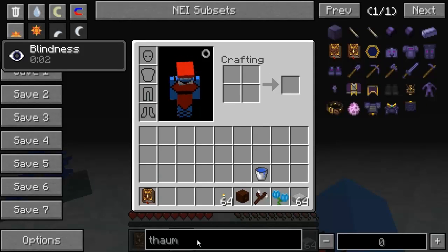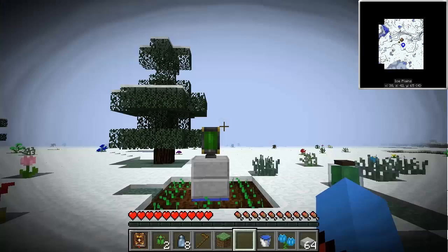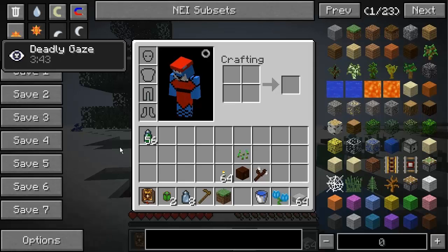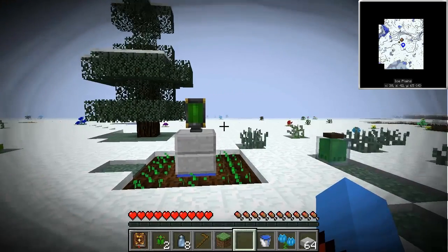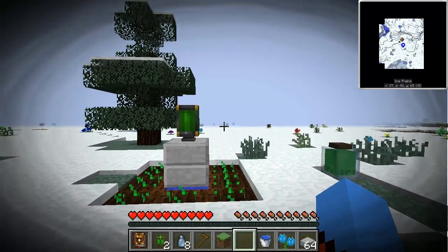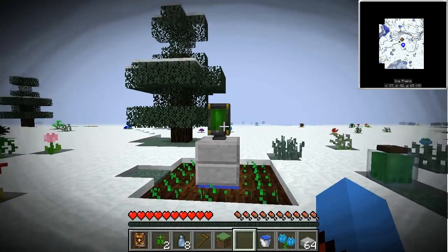I've had an idea — I think that the Eldritch tab is actually unlocked when you get to a certain amount of warp, or at least I think that might be the case. I could be totally wrong, but I'm pretty sure that the amount of warp you have will allow you to unlock that Eldritch tab.